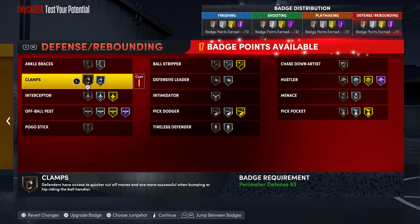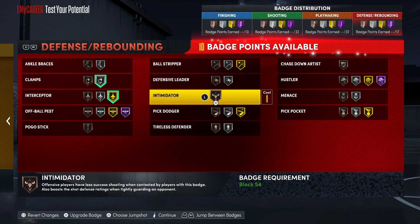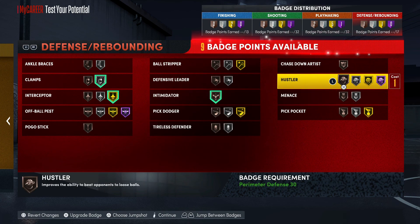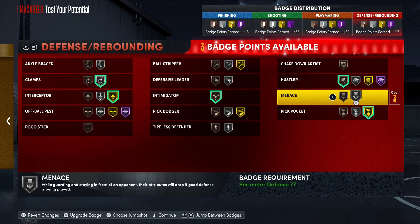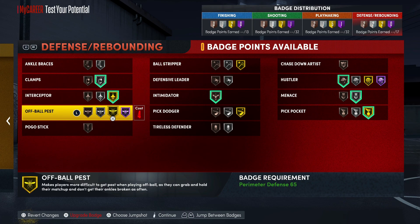For defense badges: clamps, interceptor, intimidator, hustler, pickpocket — max those out. That's a perfect amount of badges, exactly what you need. I'm gonna hit y'all on the next one — don't forget to hit that like button and that sub button. Be easy.